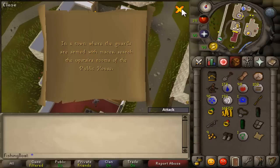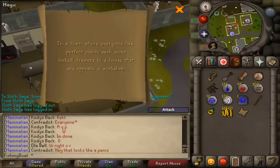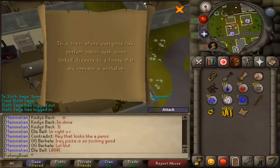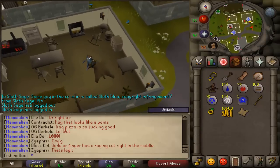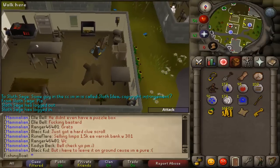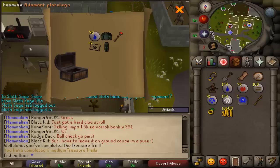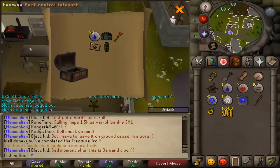I got this clue surprisingly fast, which is a bit weird — maybe a little glitch Jagex had, because usually I have to kill like 500 guards to get one. This is actually hilarious: I got the same clue twice in a row. I've actually never gotten this before. I'm already at the place — round two of the same clue. Let's see what we get. Pest Control Teleport. That's the best reward I've gotten so far, no lie — and there are 14 of them. How awesome is that? Even though there is a minigame teleport to Pest Control.